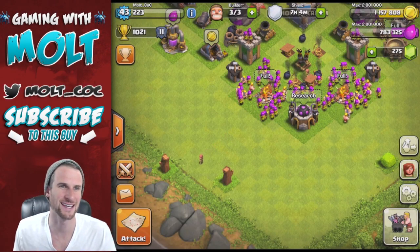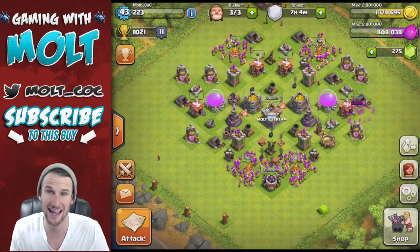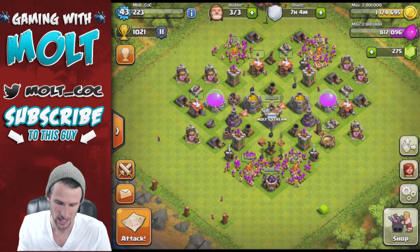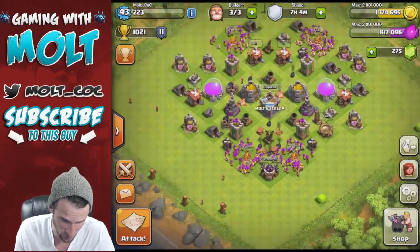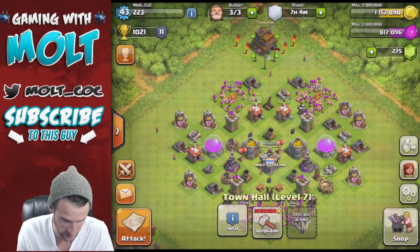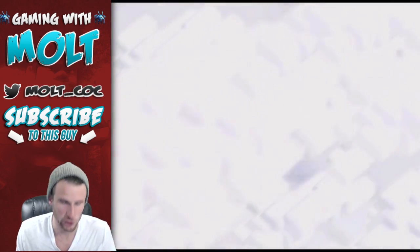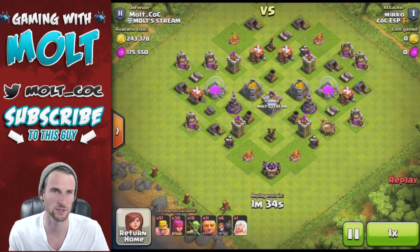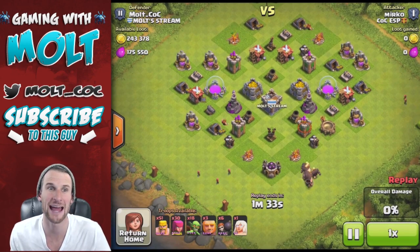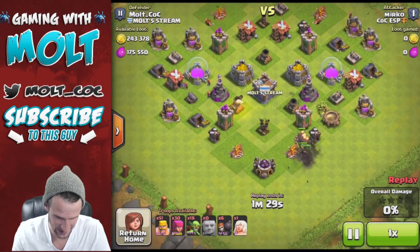Hey, what's up guys, welcome back — it's me Molt. So happy to be here with you guys. Today on our clash without walls account, we're doing pretty good. I got attacked recently so we've got to rearm all of our bombs. The people that are attacking are doing okay but they aren't getting all of the resources, which is funny because I don't have any walls — so you've got people like this guy coming in.